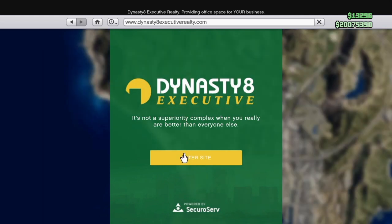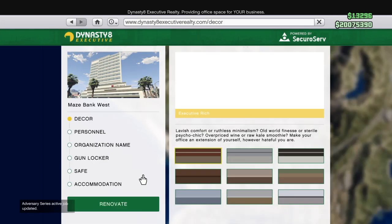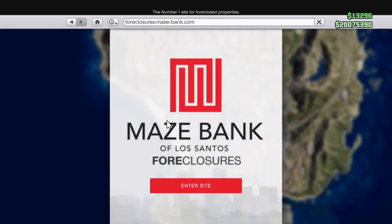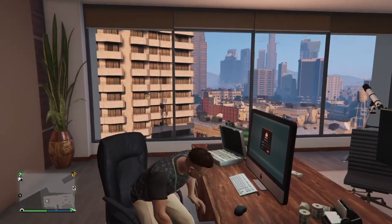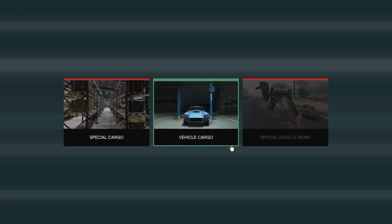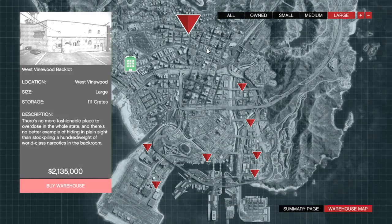Moving on to the third method: the cargo crate business, also known as CEO Special Cargo. You'll need $1.25 million to start — $1 million for a CEO office like Maze Bank West, and $250K for the cheapest small warehouse. There are small, medium, and large warehouses: small holds 16 crates, medium holds 42 crates, large holds 111 crates. You buy crates, deliver them to your warehouse, and sell them for a higher price. It takes a lot of time, but let me throw some numbers at you so you understand how profitable it is.